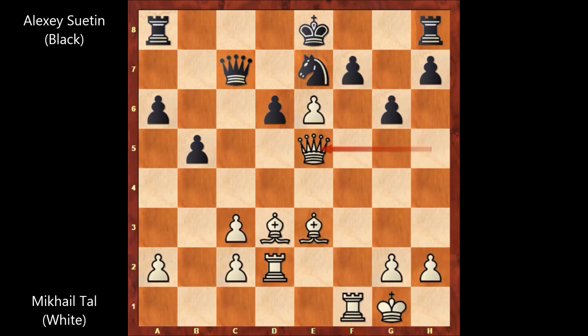Sacrificing the queen! Did you see this move? What a move — a shocking move for Suetin. Sacrificing the queen at move 20. And Suetin captured the queen: d takes on e5.